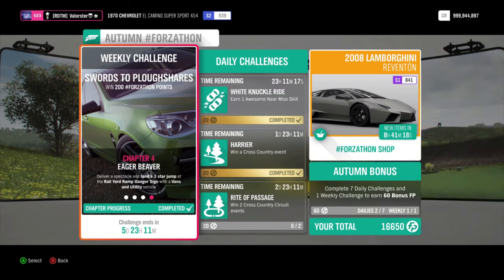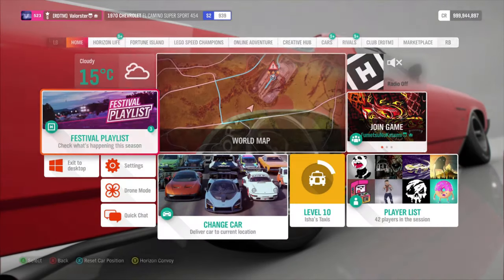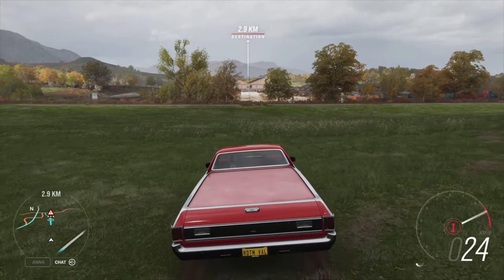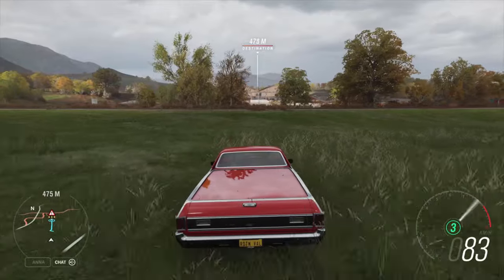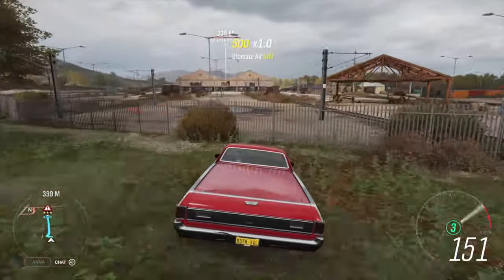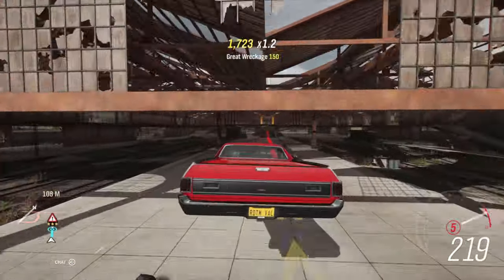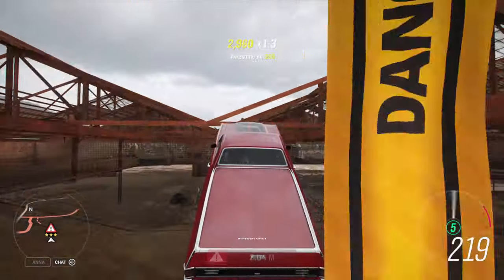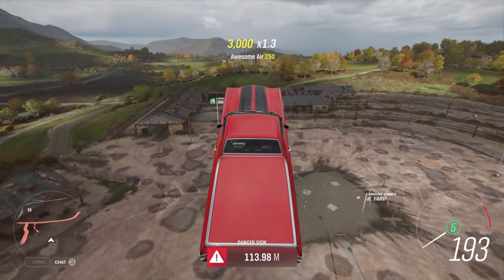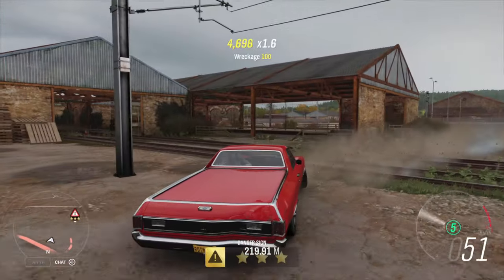Then we need three stars on the Rail Yard Ramp. The car that I use for that is an old Chevrolet El Camino. I thought it was pretty cool, I tuned it, and now I feel like I need to tune it for drifting because the car looks very cool and it has the engine I want for drifting. And it can do the jump, as you can see — there you go.